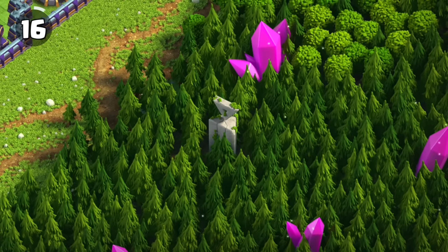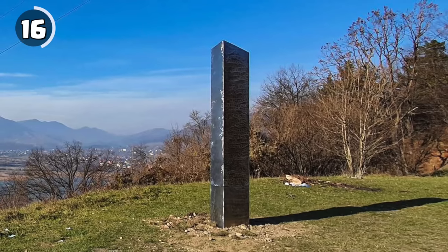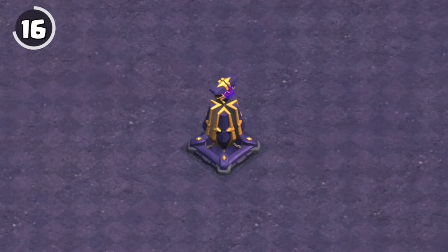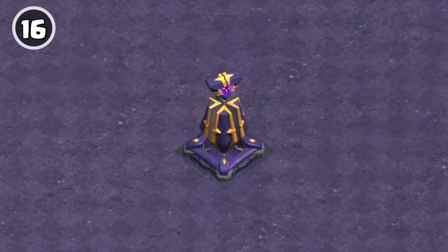The stone structure standing in the forest of the Magic scenery is called a Monolith, which is basically just a stone structure standing tall in the middle of nowhere. This is referencing the signature defense you unlock at Town Hall 15, the Monolith.